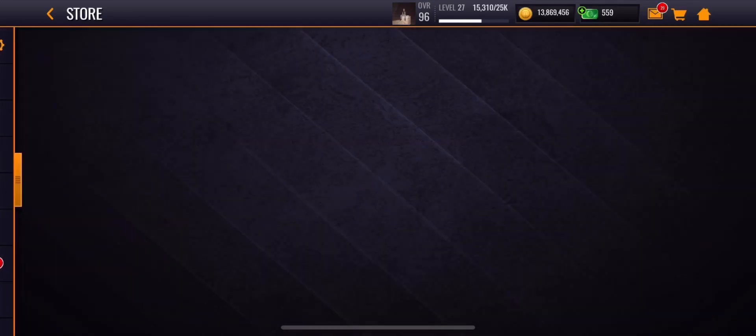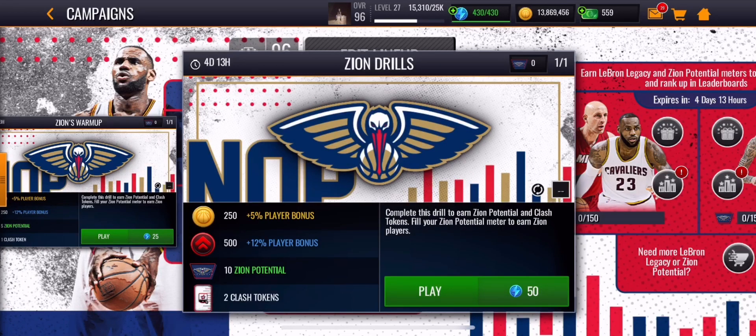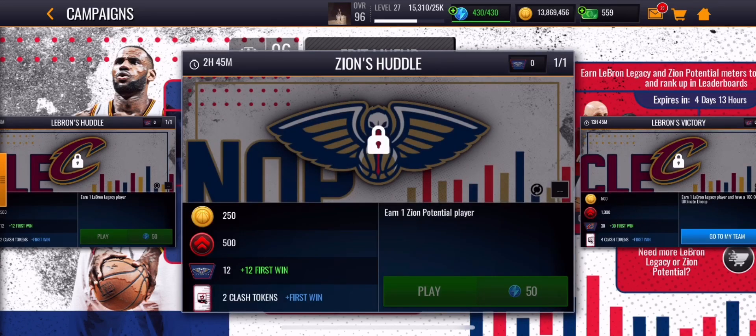If you do the live events you get 50 stamina for two clash tokens — that's 10,000 coins for 50 stamina. And if you already have these unlocked you get first wins, which is 20,000 coins for 50 stamina. Make sure you know who you're going to pick.